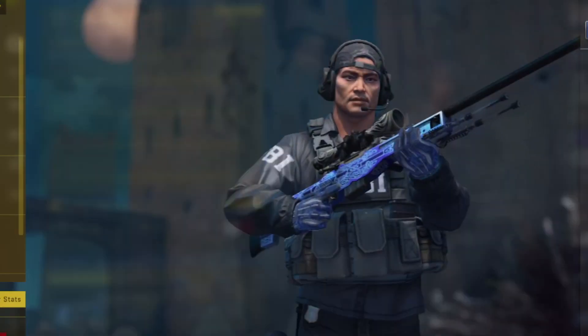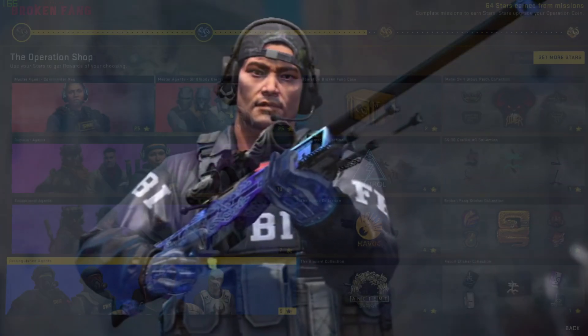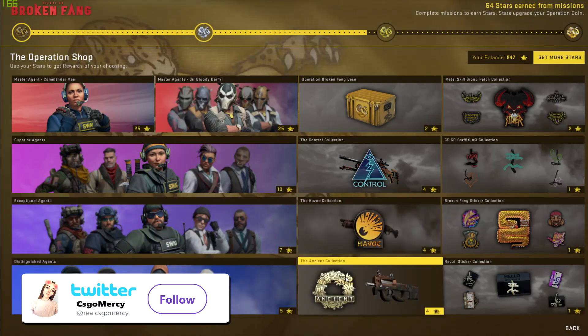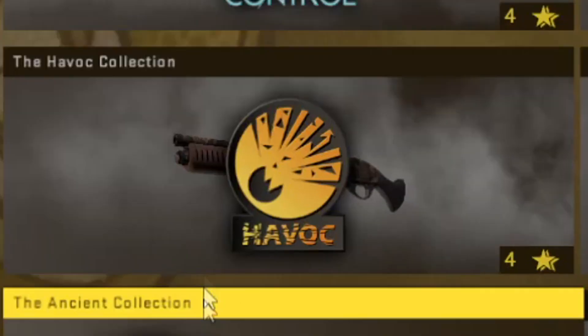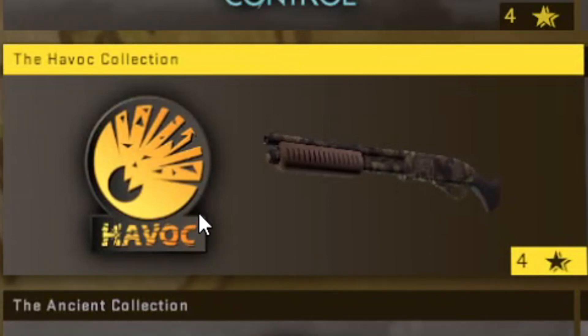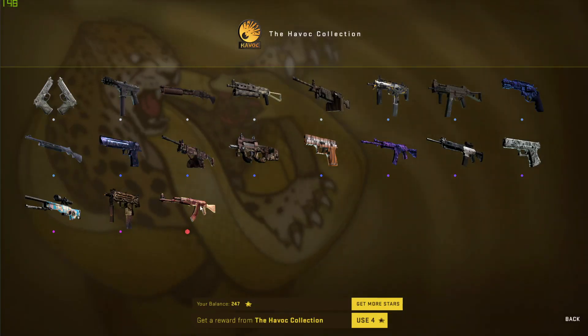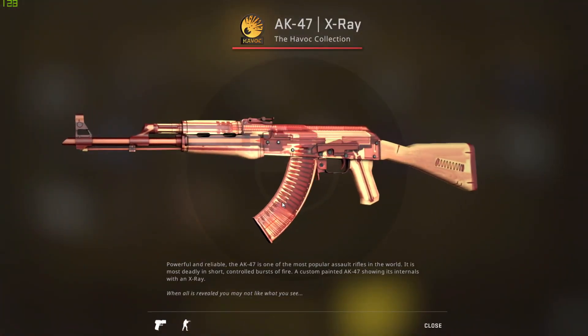Hey guys, it's CSGO Mercy and today we are back in CSGO. You guys have been asking me to do some more Control Collections, Havoc Collections and Ancient Collections, so this is what we're going to be doing today. We're going to be doing the Havoc Collection. If you haven't seen it already, I did 100 for the Orp Faith Collection, so make sure to go check that video out. Today we want to try and get the AK X-Ray.